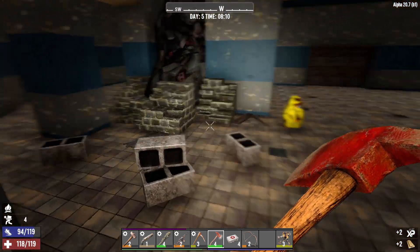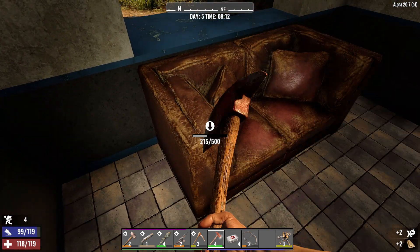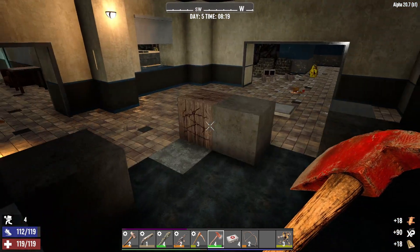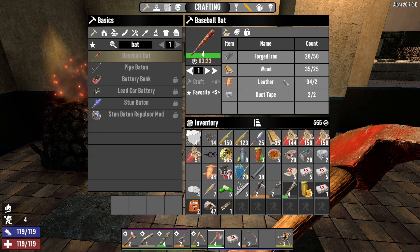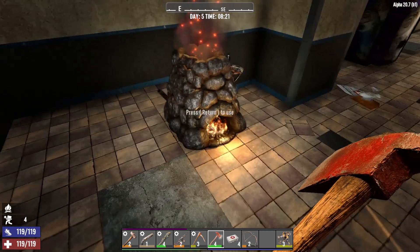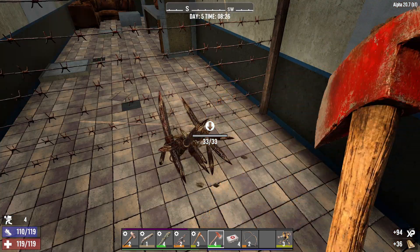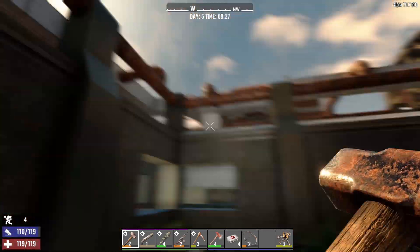There's only one slight issue: the only fuel I have is wood, so I might need to start taking wooden things apart. Now what I need to do is put a load of that in there and stick a load of that into there. Turn it on — Cam, you bloody beauty! How much do I need for a bat? Wood 35, leather, duct tape, forged iron — we are doing it! I'll leave that running, let's go out here and see what we can find. You wait till you get the bat in the face. Then you'll know it, I tell you.